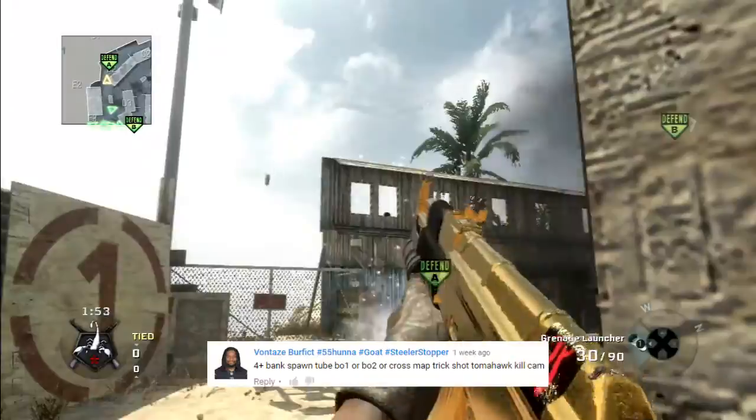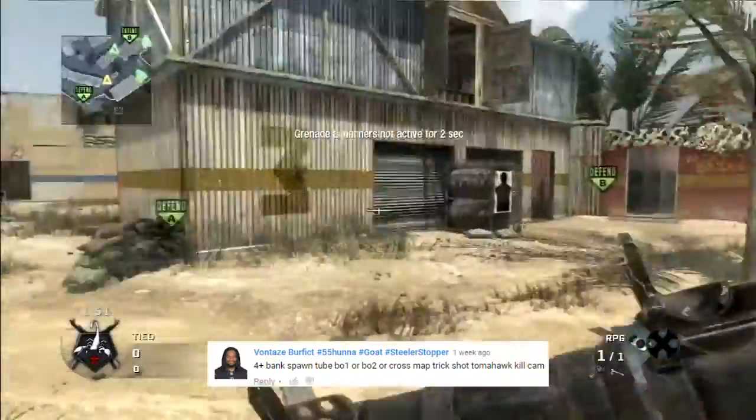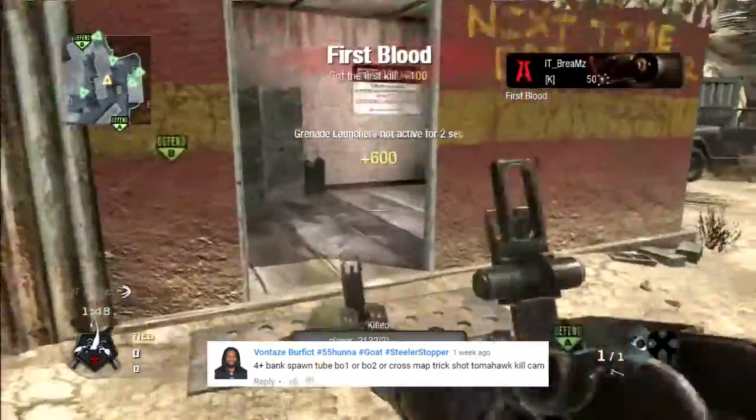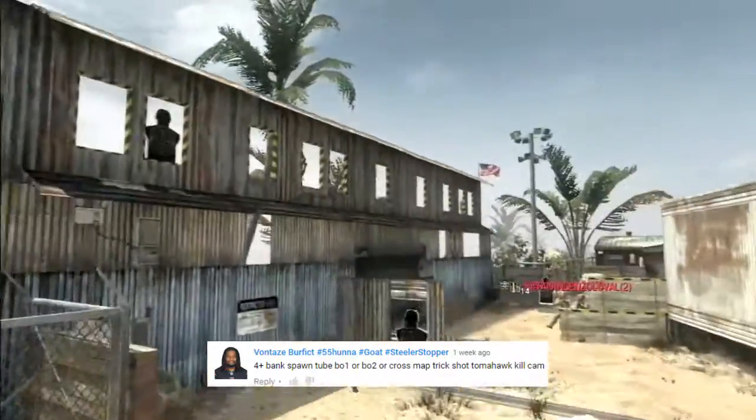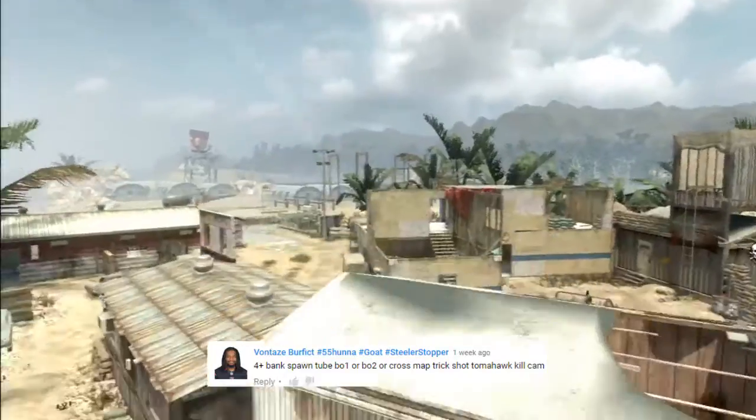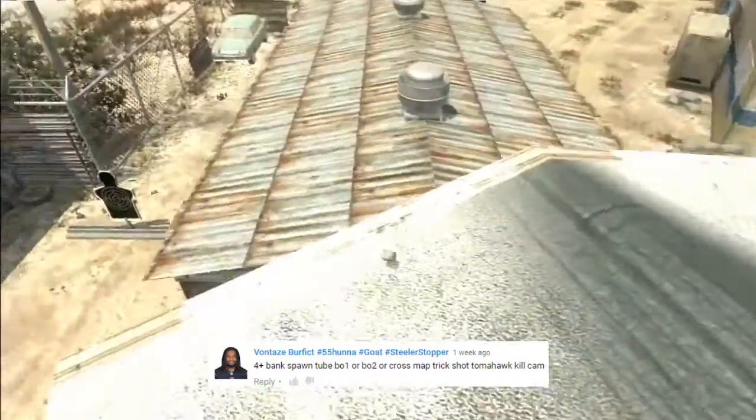First up, someone wanted to see a four bank tube on Black Ops 1 or Black Ops 2, or a cross map trip shot kill cam. Brooms comes in here and takes out a very nice four bank tube on Black Ops 1. The tube banks twice off that wall to give it that angle, then banks off a roof twice, comes down and takes out the head glitches.